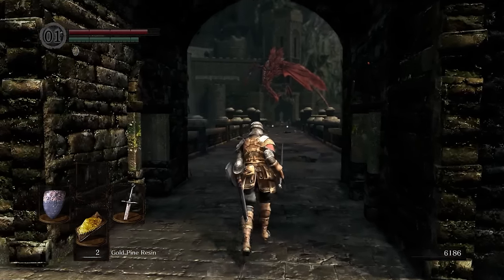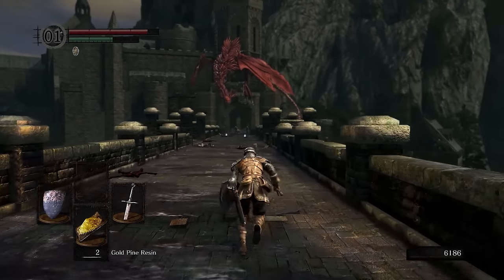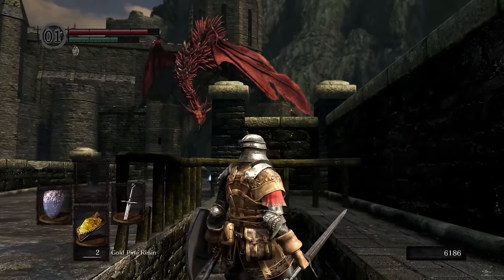Now that the Hellkite has landed on his spot, you can freely run to the middle part of the bridge and get down here.